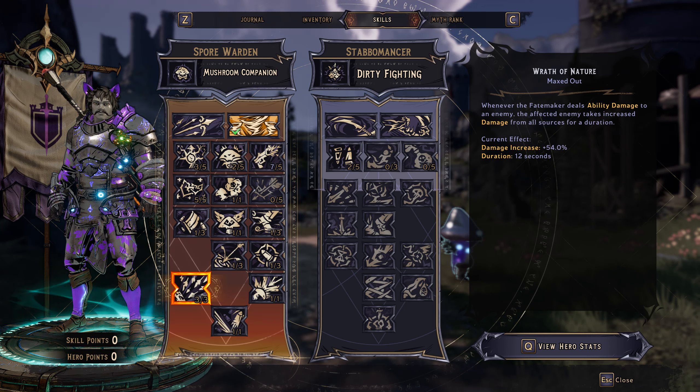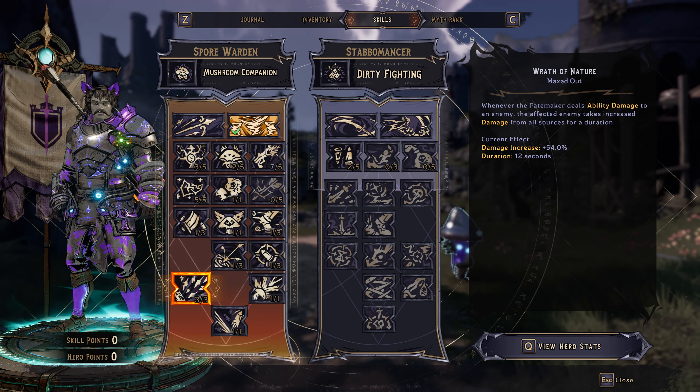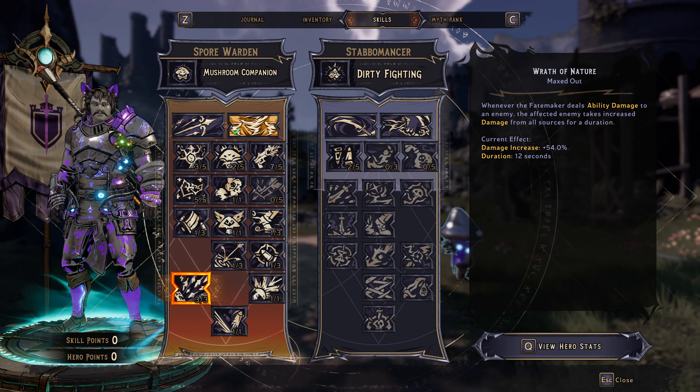And then down here, we've got the Wrath of Nature skill. It really helps with the Blizzard skills in particular. Whenever you're doing ability damage with it, you do get a 54% increase in gun damage as well.